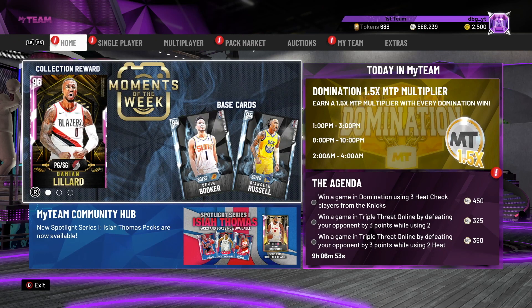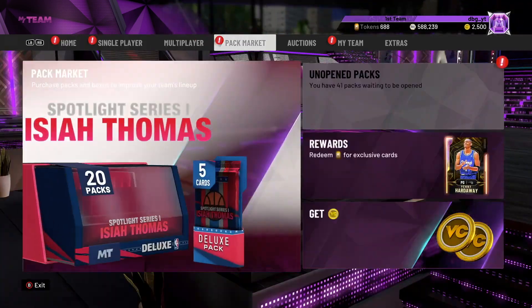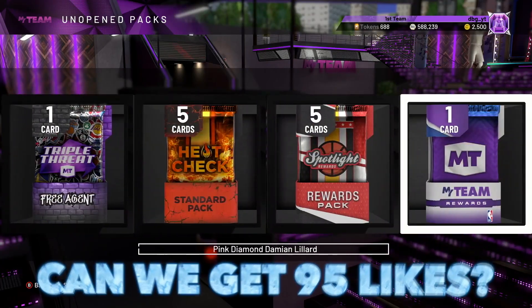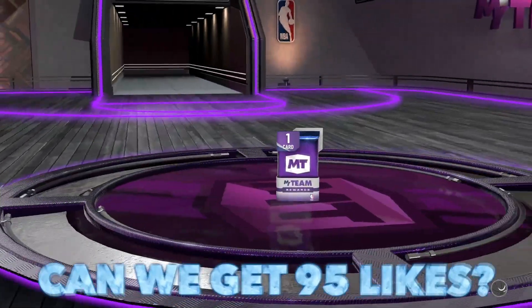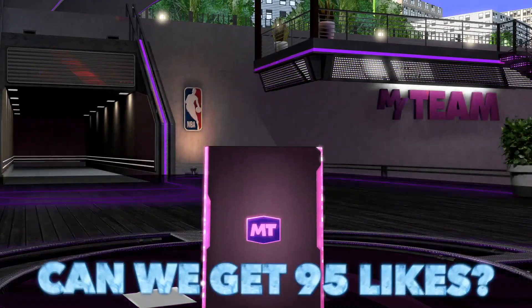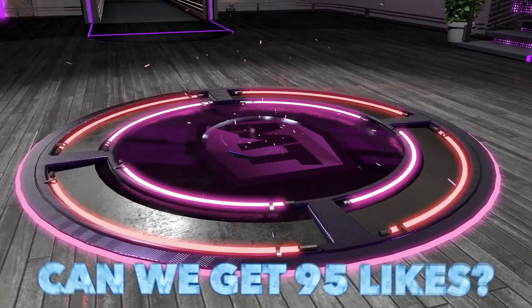What is going on guys, DBG here, and in this video we are going to be doing a gameplay with the reward card for the new Moments of the Week 3 pack. We managed to get the Pink Diamond Damian Lillard for getting all of these cards.